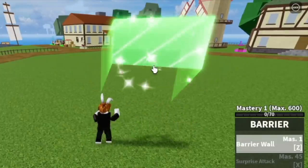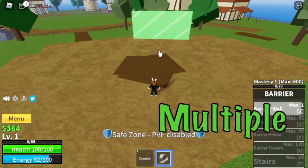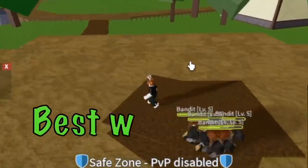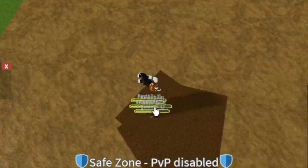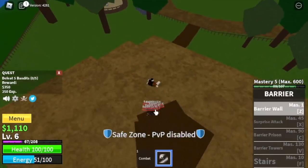First off, the Barrier Roll. This is the first skill. The good thing with this skill is it damages multiple enemies. The best way to attack your enemies with this is to jump and aim. So again: jump, aim, attack.